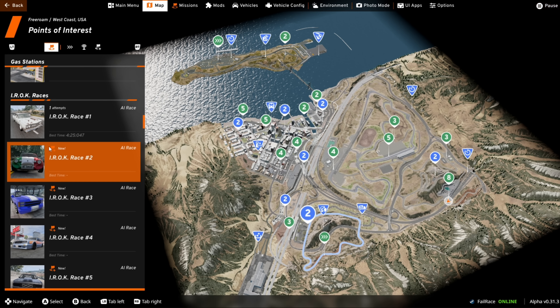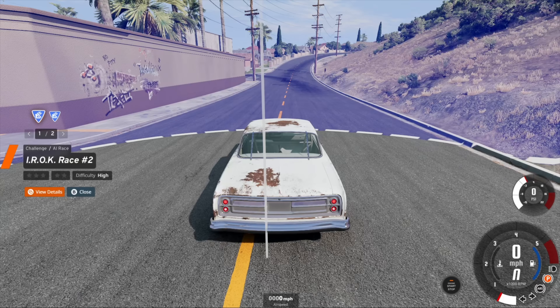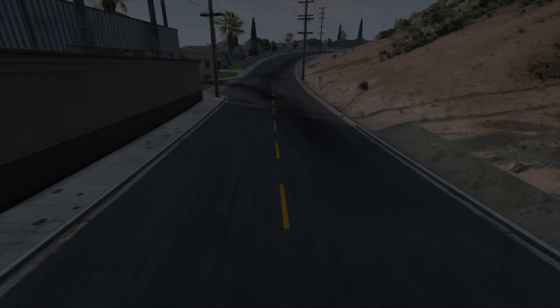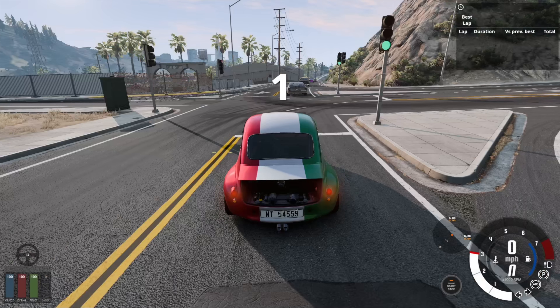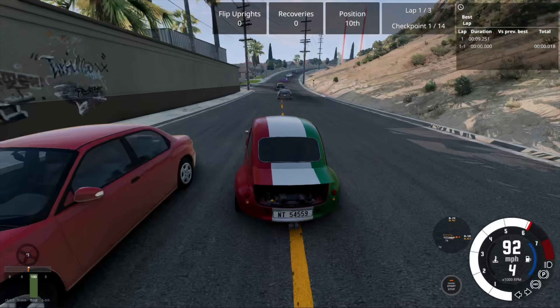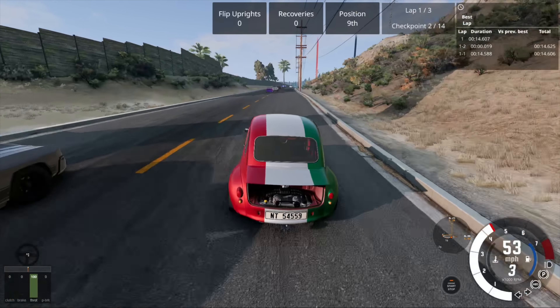That's the first of the races. Let's have a look at another one. We're going to drive a Picolina — sure, why not, this can only go well! So opinions on the AI so far: they're getting there but they're still a bit dopey to put it politely. They can go quickly but they come a cropper more often than not. In that first race all I had to do was literally not crash.